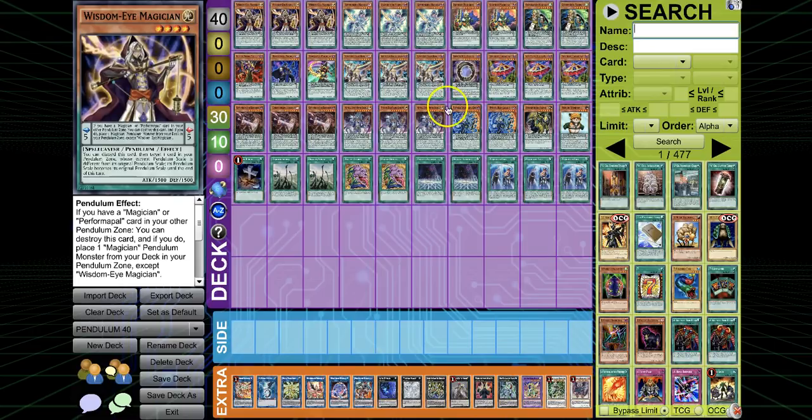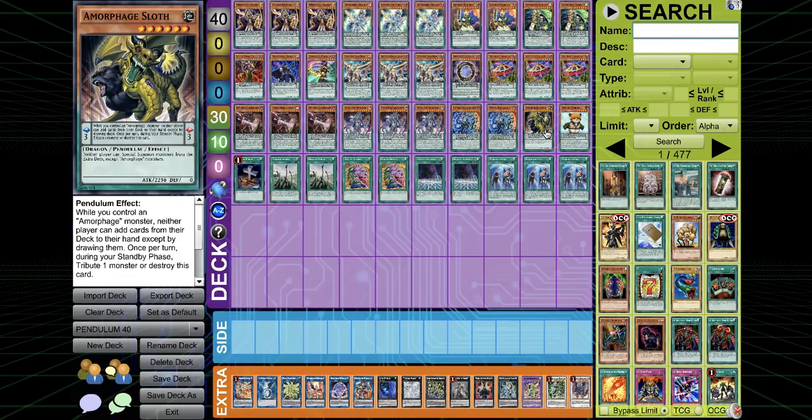I do find there are a lot of ways to make Sloth absolutely broken, and it's unbelievably good in this meta. Especially if you set a Sloth — using Electrum to send the Sloth, add it at the end, and then normal summon it — it is extremely good. Anyways, I'm going to go right into the profile. Make sure to like, comment, subscribe. I do want to get to 15,000 ASAP.